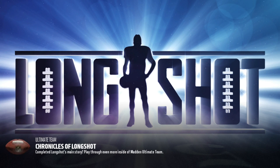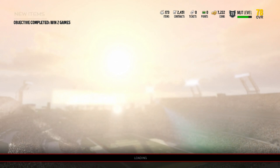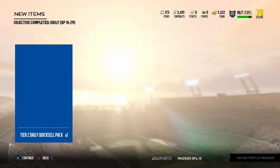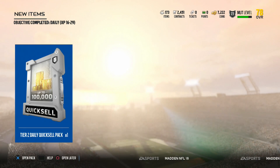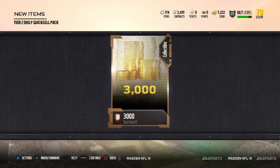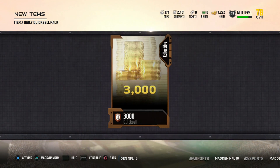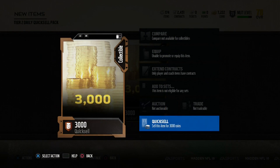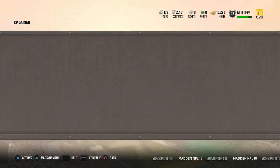Alright guys, we're back. We completed the last objective for the day. Notice that we went up to 7,000 coins — so that's about 2,000 coins gained from 5,000. We're going to get the Tier 2 daily pack quick sale and let's see what we get. Hopefully something good — and we got 3,000 coins. I was expecting two to three thousand, maybe five thousand, but every now and then you get something good.